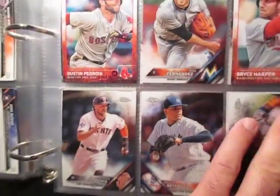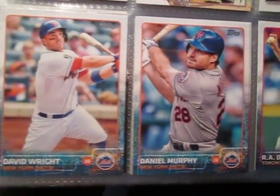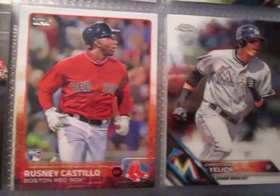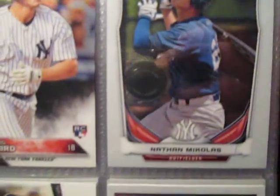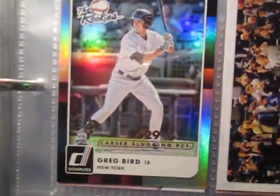Here's a bunch of 2016 cards — David Wright, R.A. Dickey. Looks like these are my Yankee cards. Greg Bird.